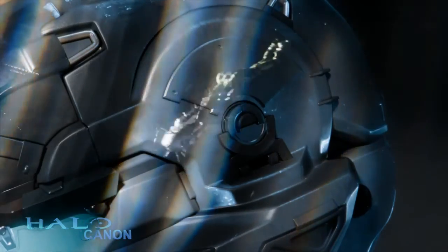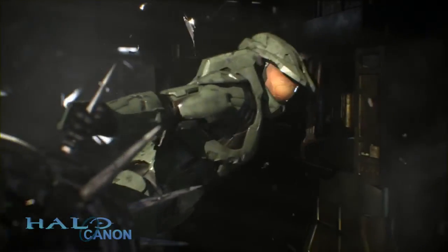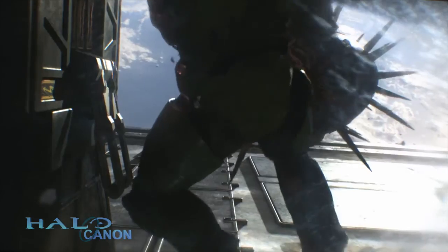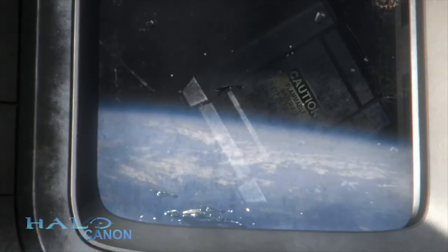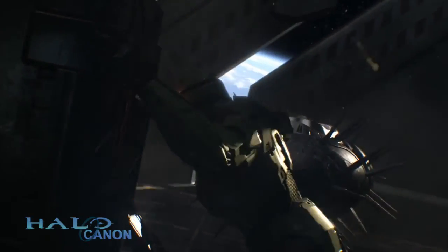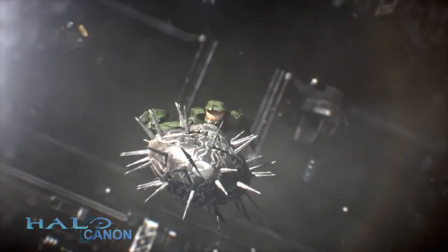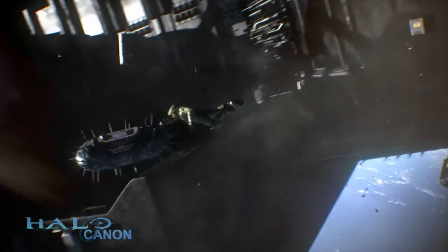Looking back at all these graphics, you can see everything is beautifully updated. The Master Chief's armor is an HD update of exactly what he had in Halo 2. I personally would have liked something a little more like his Halo 3 armor for consistency, but that's me. Cairo Station looks beautiful — it's got a very gritty, battle-worn look, like the Covenant have been attacking it. The space pickle also has some more Covenant designs with a little more detail, as you'd expect in an HD upgrade.